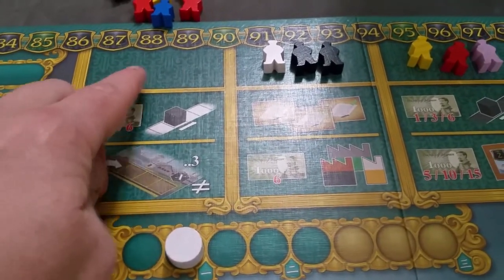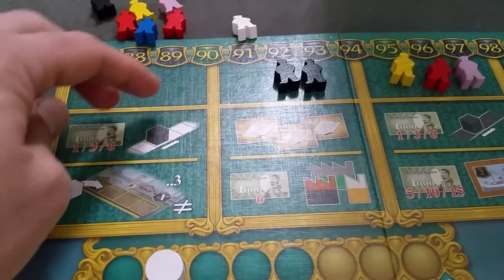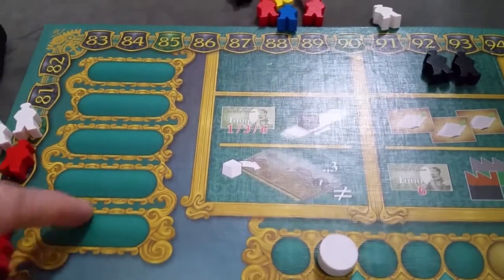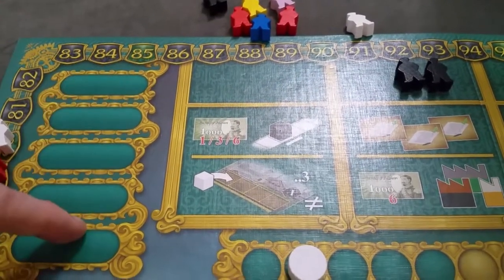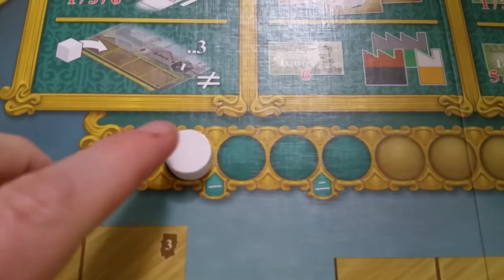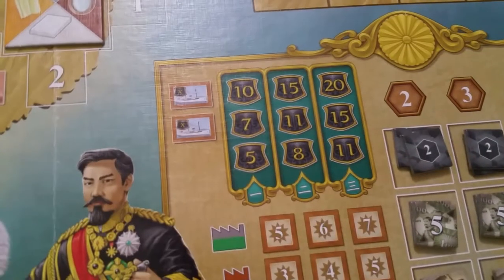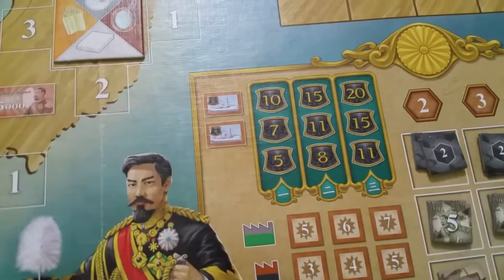You'd randomly draw three for any depleted slots, and refill the refill area based on the original player-count setup. If the phase marker crosses the scoring threshold, you immediately perform one of the three scorings in the game — first scoring, second scoring, and third scoring. We'll talk about that later.